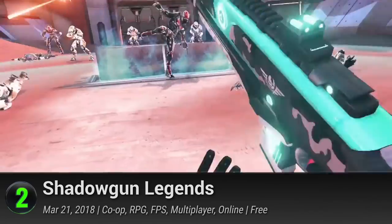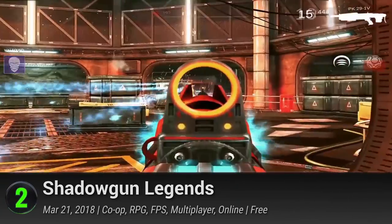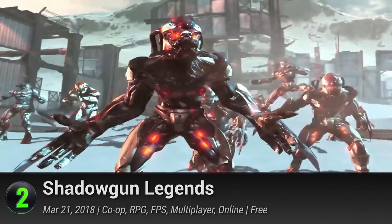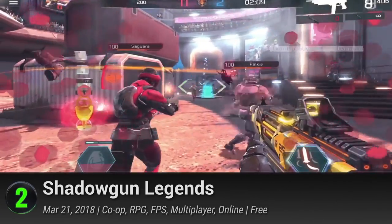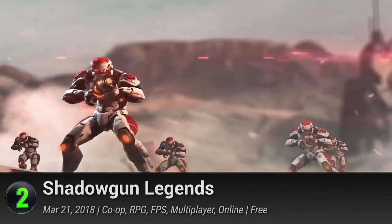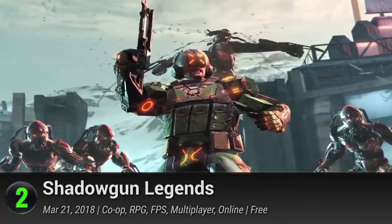2. Shadowgun Legends is a free-to-play FPS RPG on iOS where you can experience an epic story about an alien attack on humanity through the campaign mode. It comes with competitive and cooperative multiplayer modes and an innovative social hub. You and three friends can band together to defeat giant enemy bosses, all in the name of glory and glorious loot. This game has a PlayScore of 9.07.